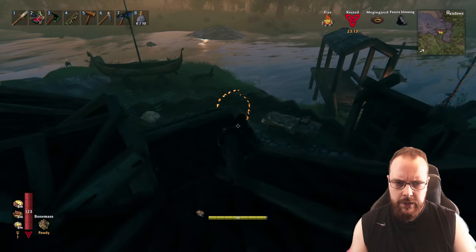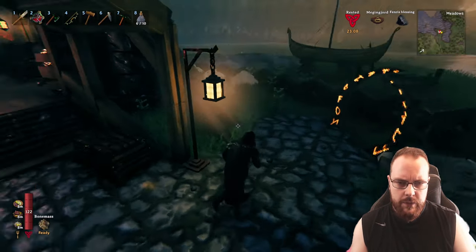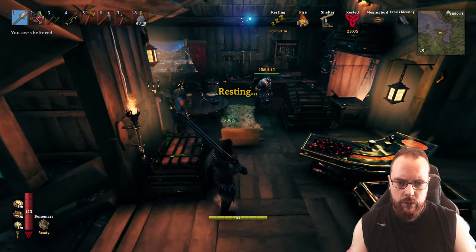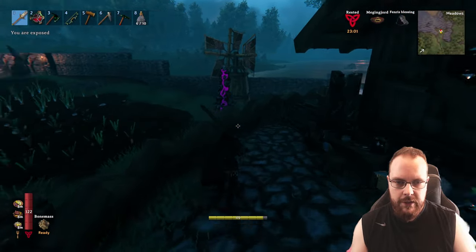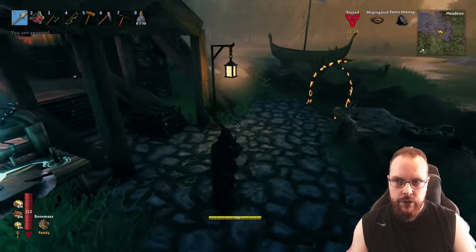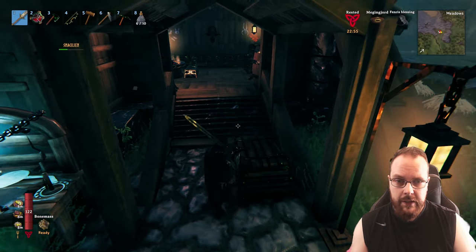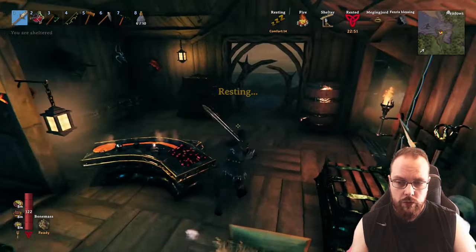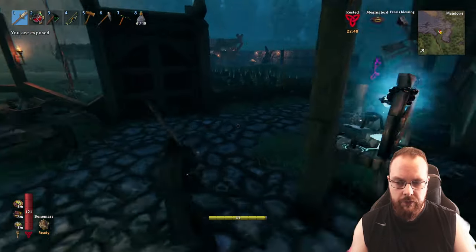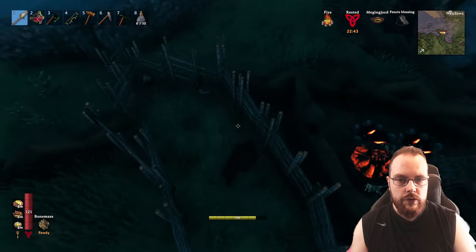We still have no idea what we need in order to actually summon this thing, so that is going to be an issue. I also did make a big two-hander. We have leveled up a little bit, so more blocking and more sword action. Also got the black metal pickaxe, which I believe is probably the best one. And we have been farming quite a bit of different food, just laying down stuff.